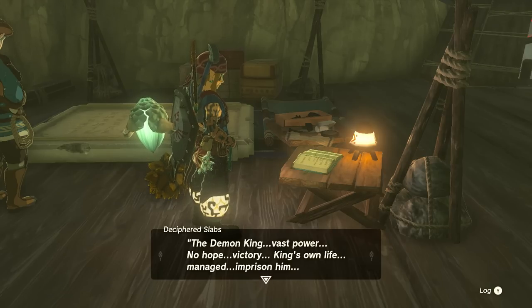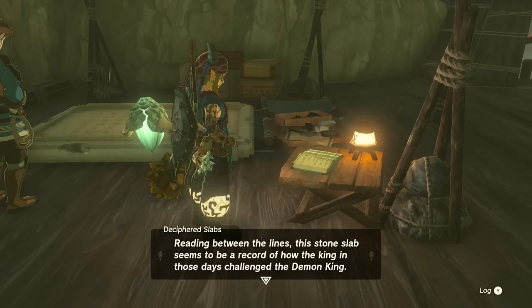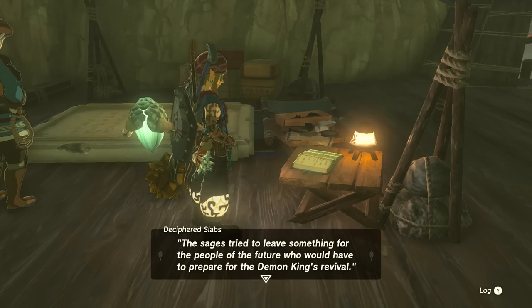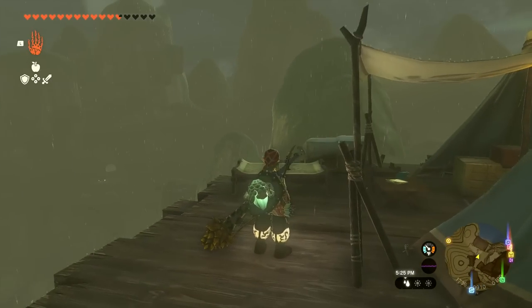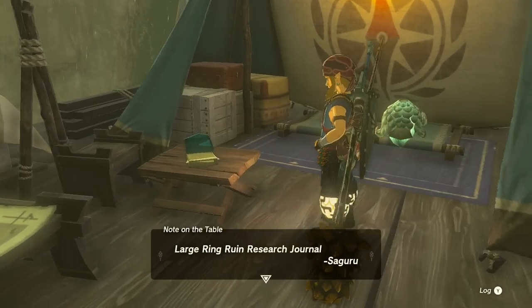Here is the journal for the large ring ruin slab: 'The Stone Slab at the Large Ring Ruin — some translation notes by Taro. The demon king — vast power — no hope of victory. King's own life managed to imprison him. Imprisoned, but not indefinitely. Prepare for demon revival. We sages must leave our knowledge for future generations.' Reading between the lines, the reigning king determined they were no match for the demon king and gave his own life to imprison the threat. The sages tried to leave something for future people who would have to prepare for the demon king's revival.